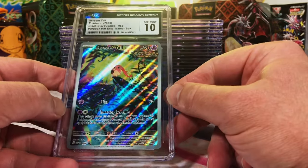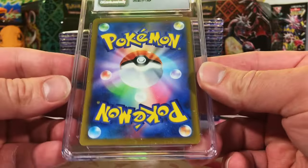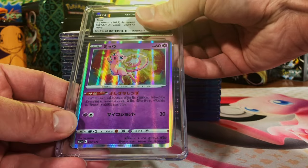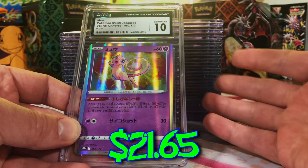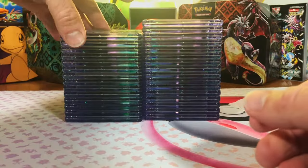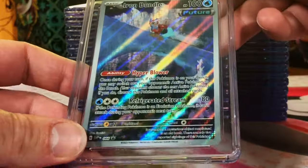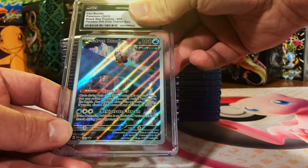We'll definitely take that — let's see how well we do with the tens. Got a modern Japanese card, the Mew Holo from V-Star Universe — 10, easy. Yep, Gem Mint 10. I'm telling you, pack-fresh Japanese cards, I have never gotten less than a 10. I love that Mew though. Starting off hot with two tens! Let's keep it going with the Iron Bundle promo from the Paradox Rift ETB — I'm gonna go with a 9.5. Gem Mint 10, right on!